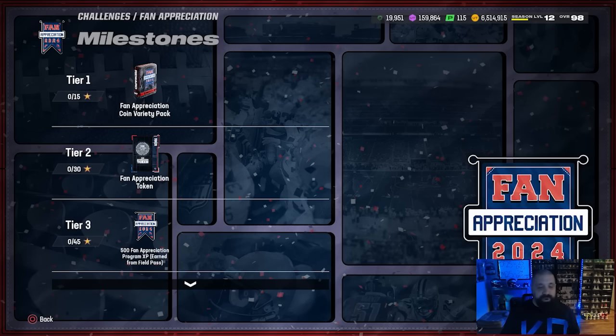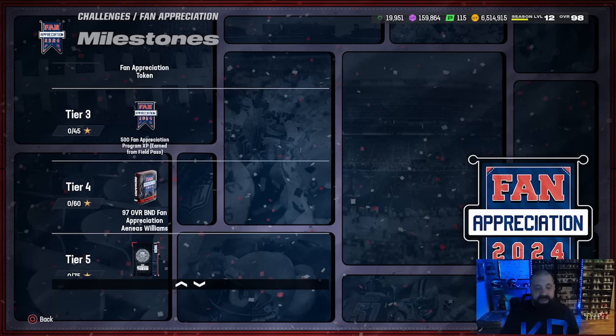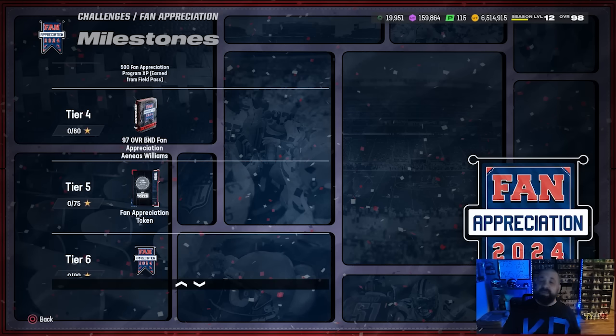Some of these rewards are already available from part one. Tier two gives you one of those tokens, you get the coin variety packs, you get some program XP for the field pass, and ultimately at the end of part one you should have received — if you played the solos — a 97 overall Aeneas Williams.